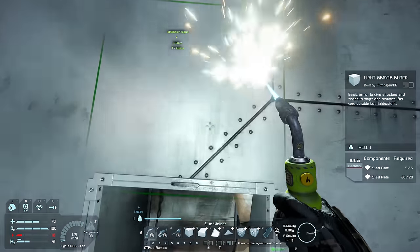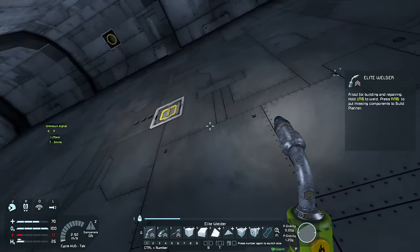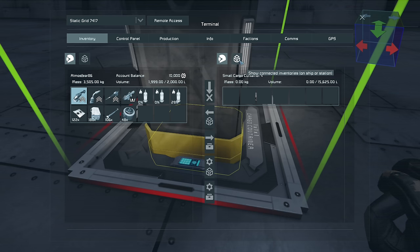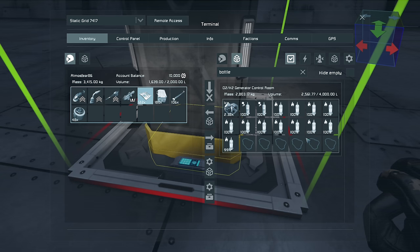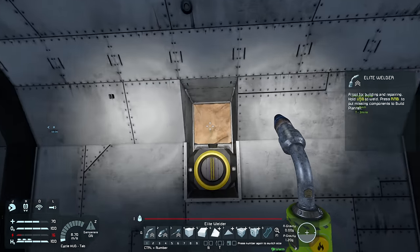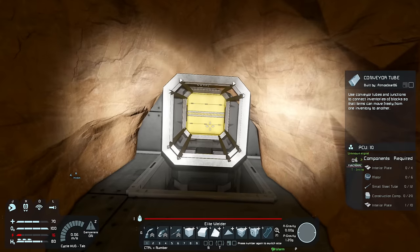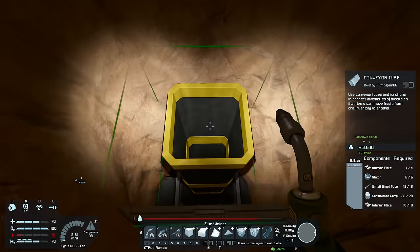Now I need to withdraw a whole bunch of components for some conveyor tubes. Before we do that though, I need to get some more jetpack fuel because I'm running low. I would actually like to be proactive with my jetpack fuel for once in this series, although we will see how long that lasts — I'm always running out of fuel.